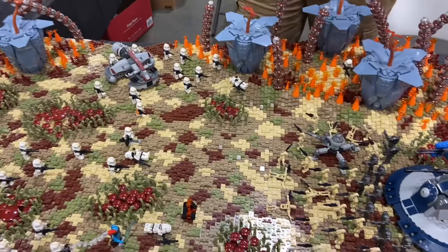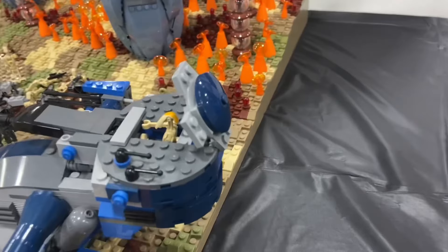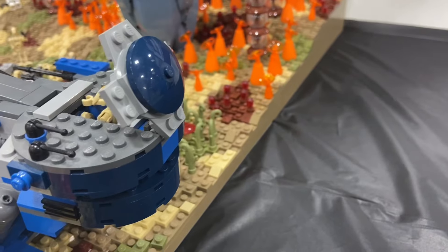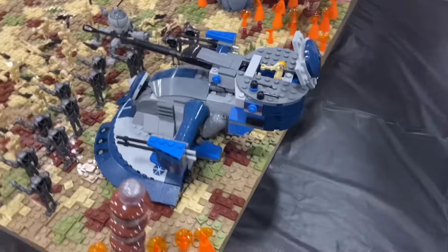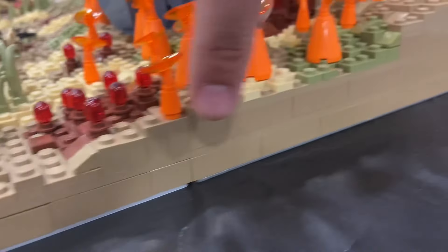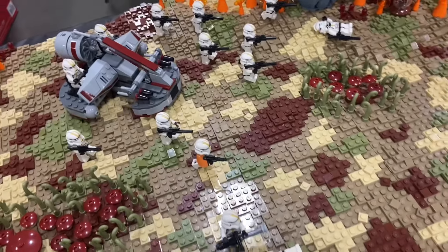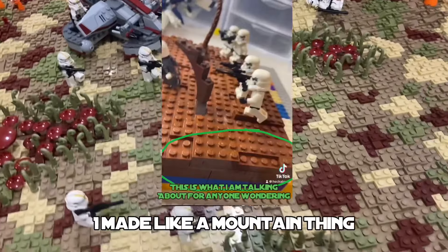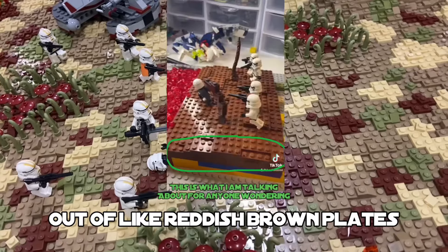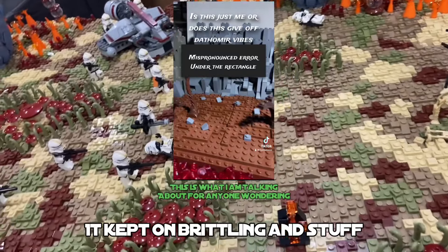I would say the hardest thing was either the vine plants or the hill. The hill took about 20 days, roughly one hour each day — it's just layer after layer. If you look at the side of the build you can see all the layers of plates, especially up on this side. I've done something similar in my intro for my YouTube channel — a mountain made out of reddish-brown plates — and that was the hardest part because it kept crumbling.